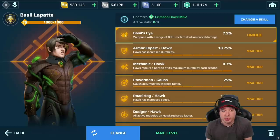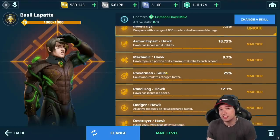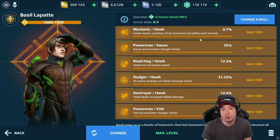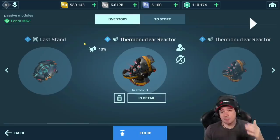For 800-meter range weapons, the best pilot is Basil Lapate for the 7.5% damage increase. Don't forget the Power Man skills to boost your recharge rate by another 25%.